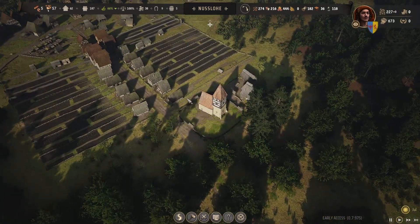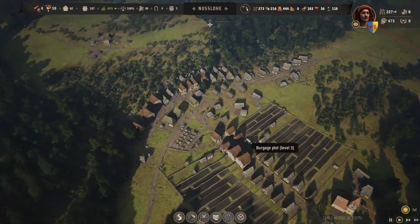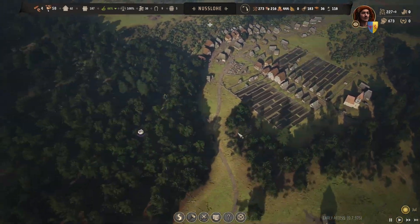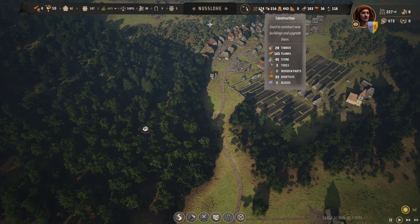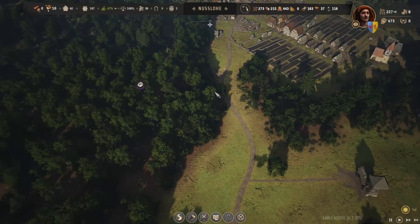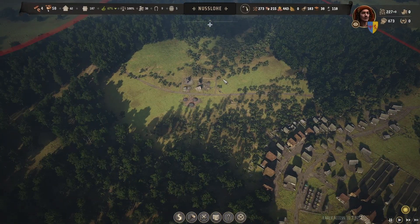I'd like to do some upgrades as well if we can today. I'll put an extra person in there — let's put a third one in there, why not — because we've actually got enough people. Let's get some more houses built while we're waiting. I'm doing okay on planks. I'm thinking of where to put the houses; I might get a forester up here to reforest this area as well.